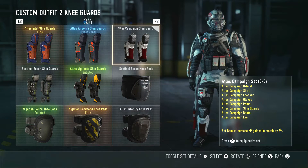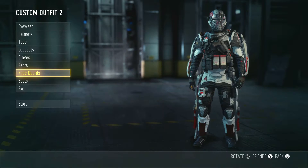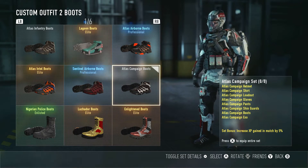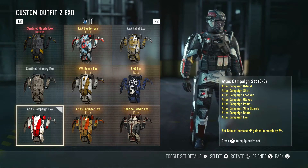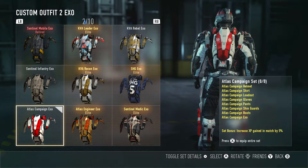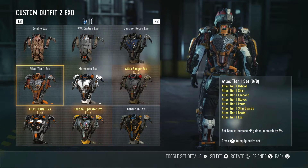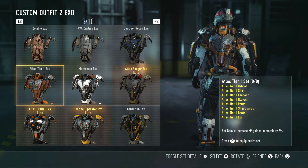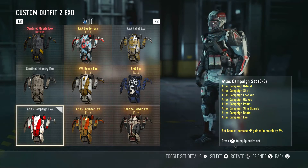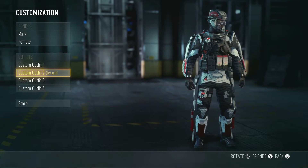The knee guards are the Atlas Campaign Shin Guards — I like the color scheme on those as well. For the boots, we've got black boots with little white stripes through them, the Atlas Campaign Boots. Last but not least, we have the Atlas Campaign Exo. It's a pretty cool exo — I really wish they had gone with this style in black and white or red and white, that would've looked really sick. But they went with the super dull all-black exo suit.